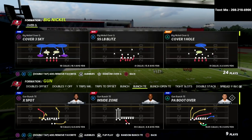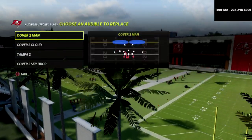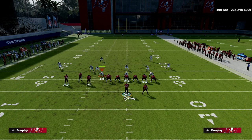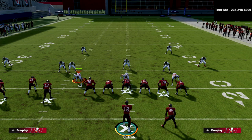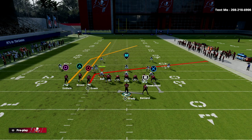Bunch tight end, PA Boot Over. I want to first talk about the problem, then we'll talk about the solution. So here's the problem — I'm going to come out in 3-3-5 Cover Four Drop. This bunch tight end bomb is by far the best bomb in Madden. There's a guy I study named Joff. He's one of the best players in the world — pretty sure he's on the Need It crew with Clef the God. Joff runs this almost every play.